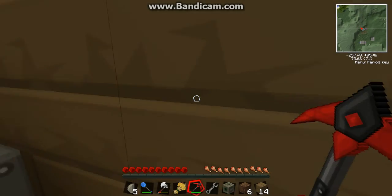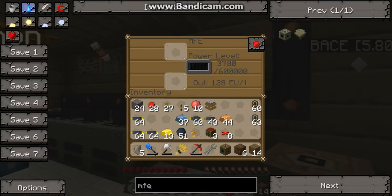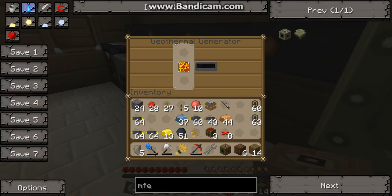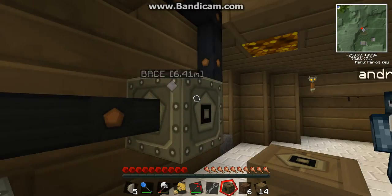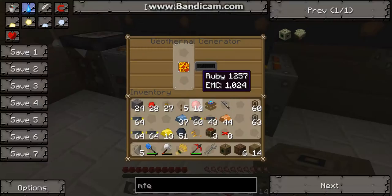Whoops, derp. Alright, there we go. Now we have our MFE. And these are all outputting power — quite fast too, because that's how awesome they are.